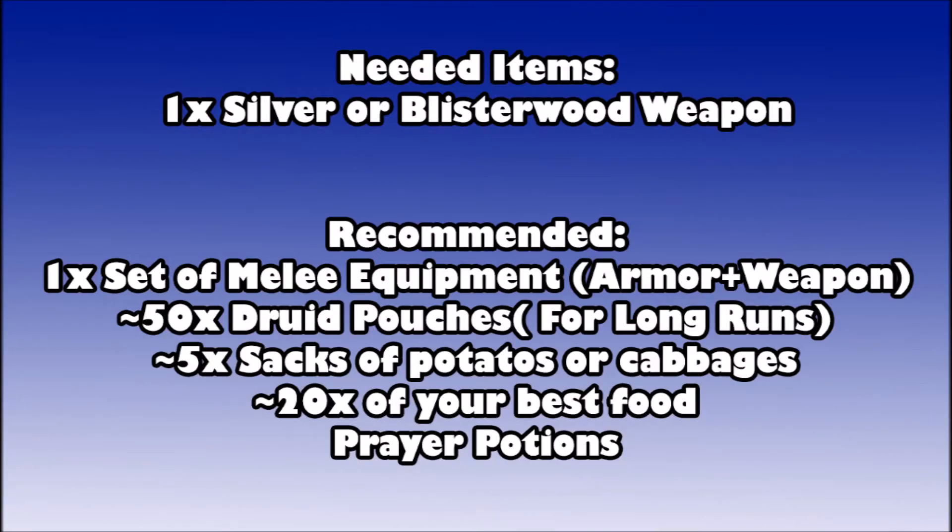The only item you specifically need is a silver or blisterwood weapon. These are required to defeat vampire juveniles and fire watches you may encounter — those enemies don't take damage from other sources, so you must have one. I recommend a full set of melee equipment and an extra melee weapon alongside your silver or blisterwood weapon, so you get the best bonuses and save inventory space.